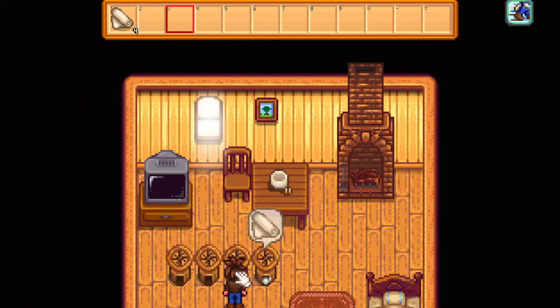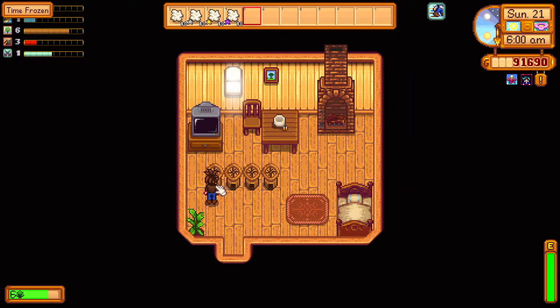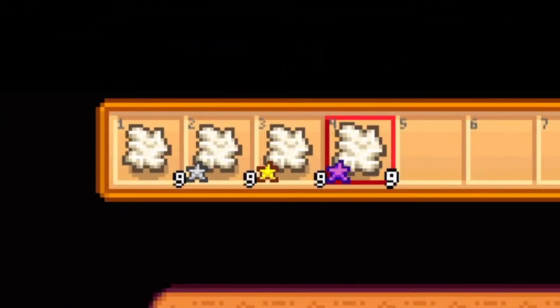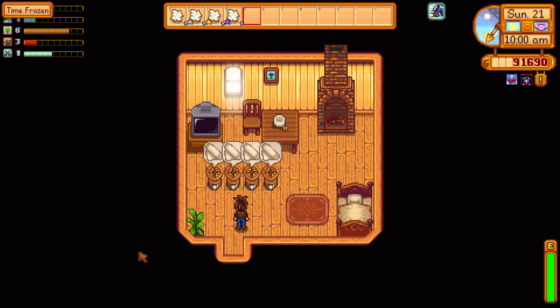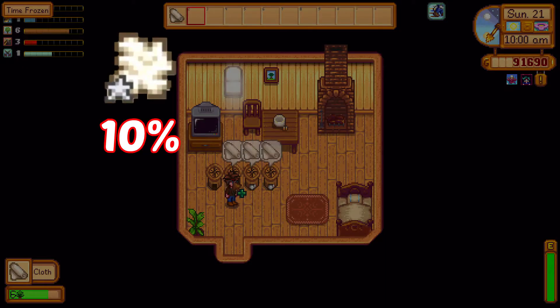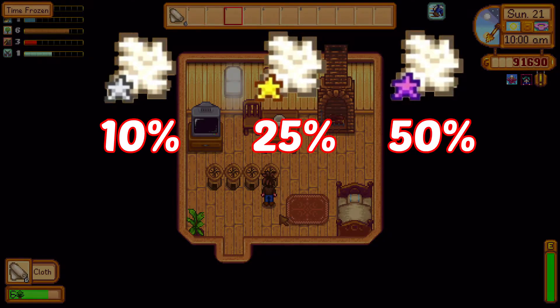Now here's the promised part about getting more cloth and other ways to acquire it. As with most things in Stardew, the wool you get from animals can vary in rarity: silver, gold, iridium. If you place a high-quality wool inside the loom, there's a chance of getting two cloth instead of just one. Silver gives you a 10% chance, gold is at 25% and iridium is a 50-50 chance.